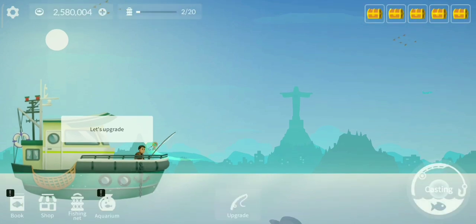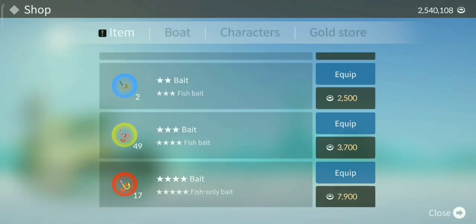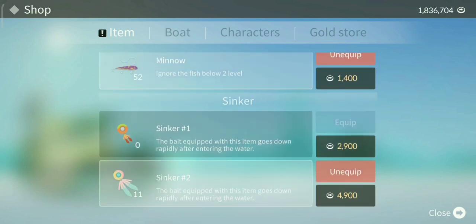I almost sold the golden arowana — that's kind of a reflex sometimes. He's almost the size of my ship. Since we have a lot of cash, let's buy a lot of baits and max them out. Actually, let's invest in sinkers because sinkers are a lot more useful to us.